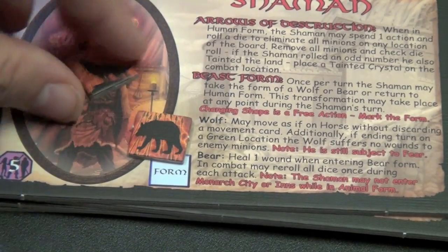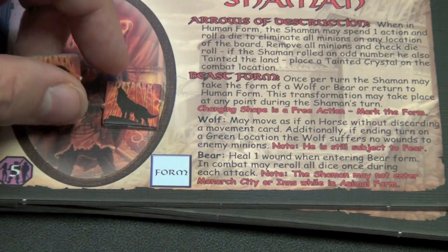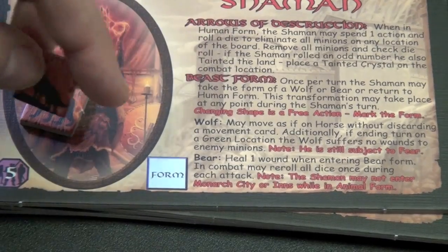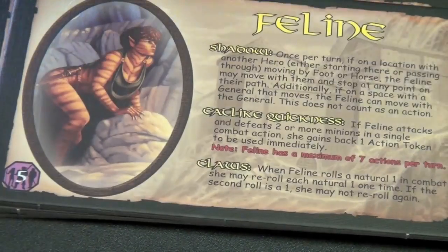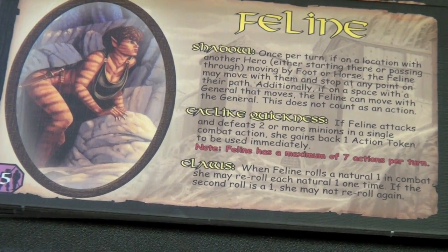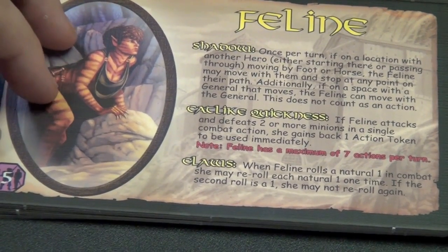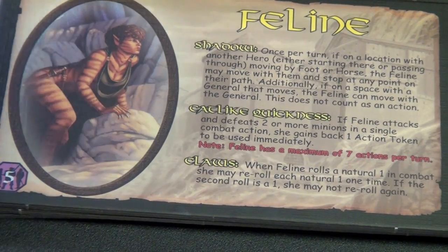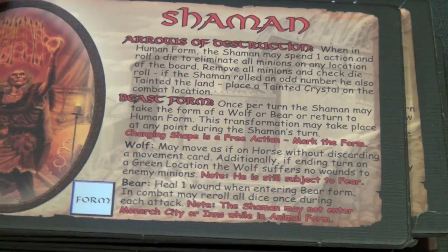The Shaman can change into two different beast forms — a wolf or a bear. A bear gets to re-roll dice, and a wolf can move two spots. And if he's in a green spot, a green location doesn't suffer any hits by the enemy. I really enjoy the Shaman and the options he has. Then the Feline — she has shadow where she can hide from enemies. And if she beats two or more minions in a battle, she gets one of her action tokens back, so she could conceivably go many times, though she has a maximum of seven actions per turn. And when she rolls a natural one in combat, she can re-roll it the first time. With all these heroes plus the original heroes in the game, you really have a ton of different options.